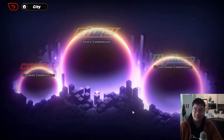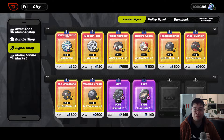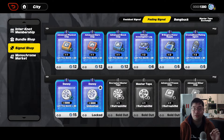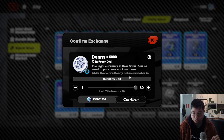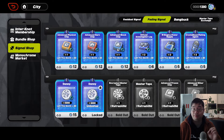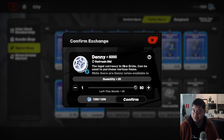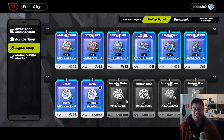Another way to get more Dennys: if you come over to the currency shop and go into the signal shop, on the fading signal tab there is a discounted version of Dennys that can be purchased. You can purchase 80 of those, which gives 480,000 Dennys if you're short on currencies. I haven't purchased those yet because I've been purchasing chips and saving for the next banner, but once I start summoning I usually have a lot of those currencies stocked up.